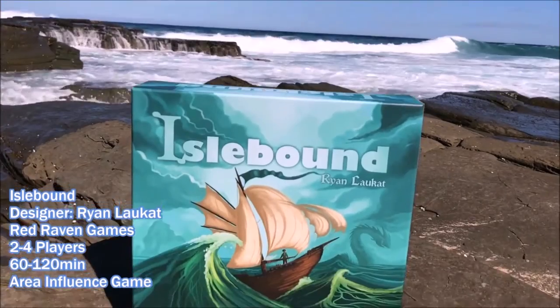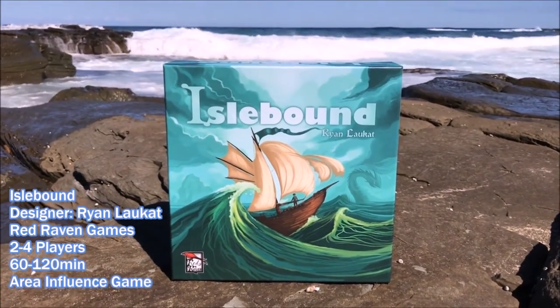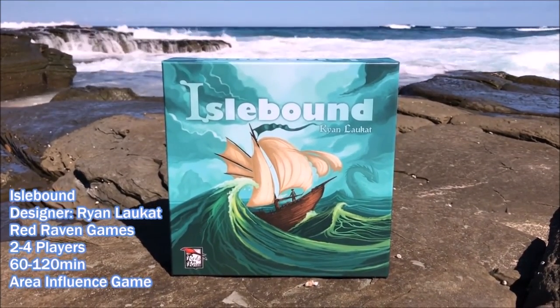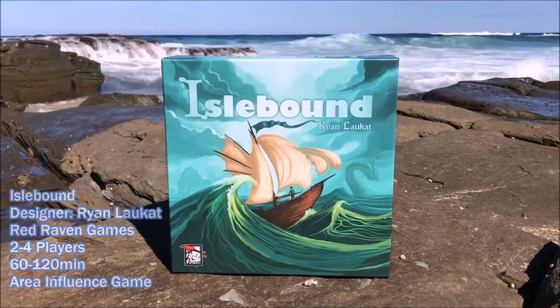Islebound is designed by Ryan Lockett, published by Red Raven Games. It's for two to four players and each game plays in about 60 to 120 minutes. It is an area influence and area control game using modular boards. Players conquer islands using pirates and sea serpents, or they gain diplomacy and influence and ally with other isles.